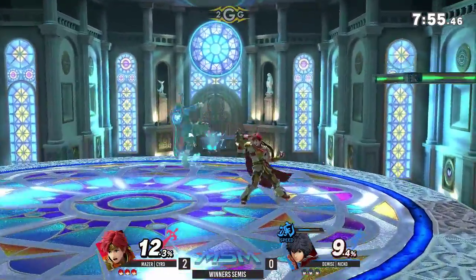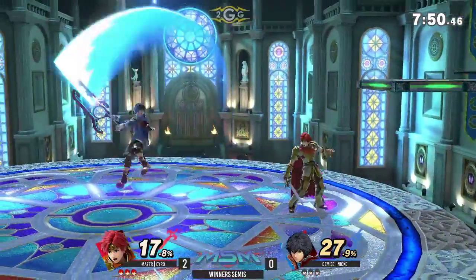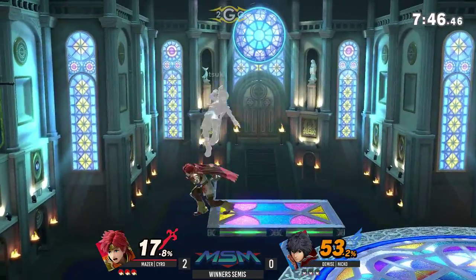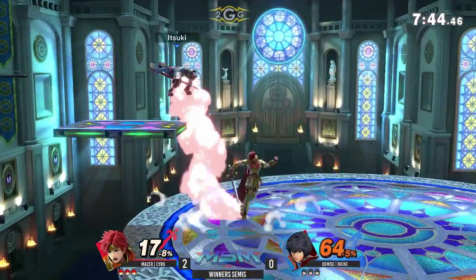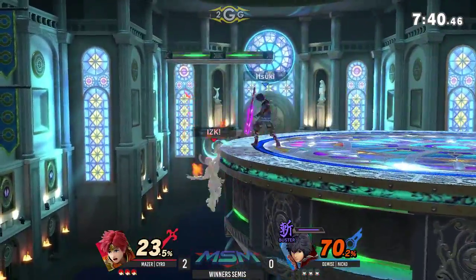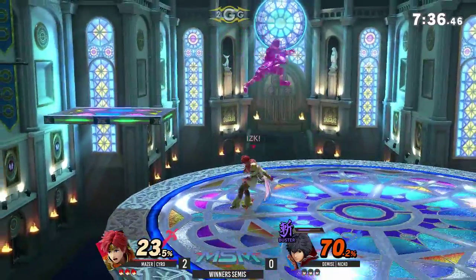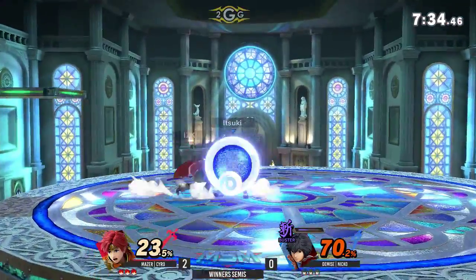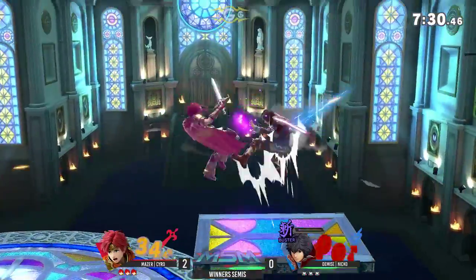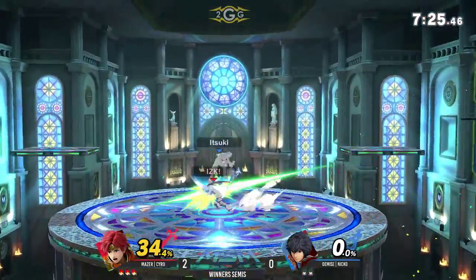This is actually the best stage for Niko because those two platforms right at the end allow him to prolong the edge guard — he can wait closer to the area where he wants to go off and bair. He can also drop down to spike with his down air. Syro's recovering — oh my god, going so deep for the bair!